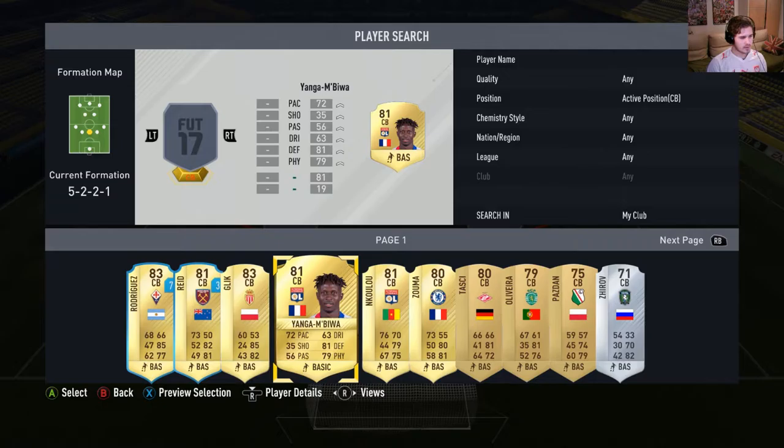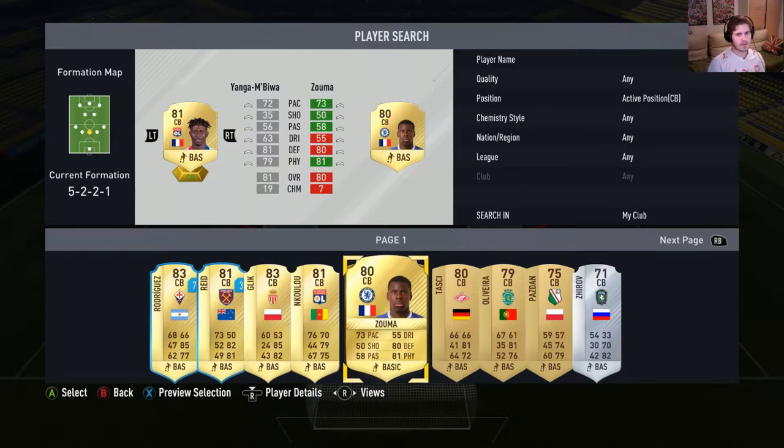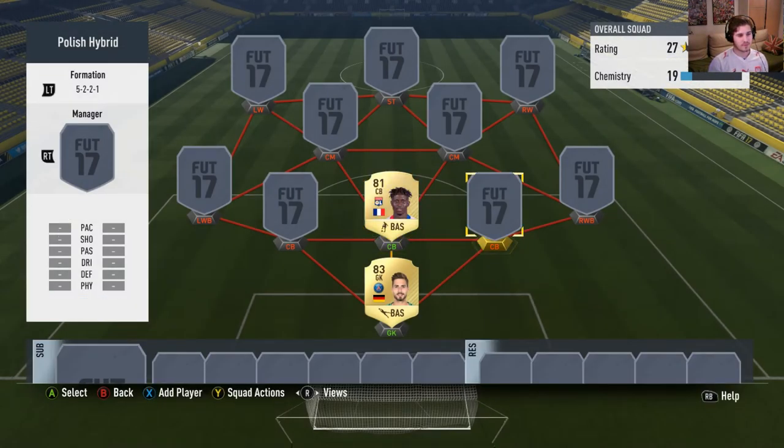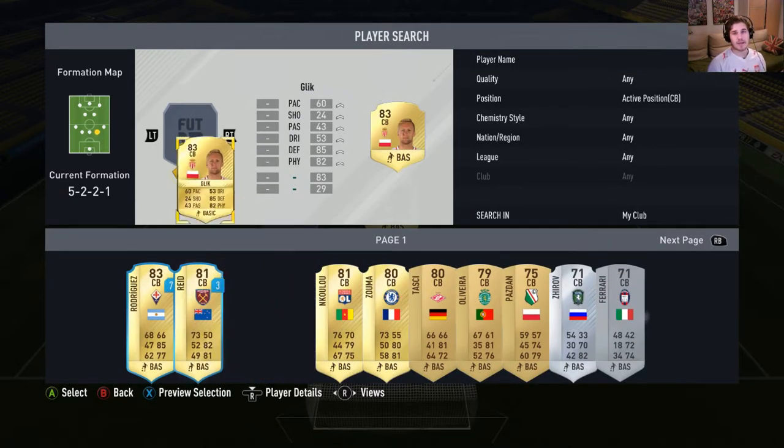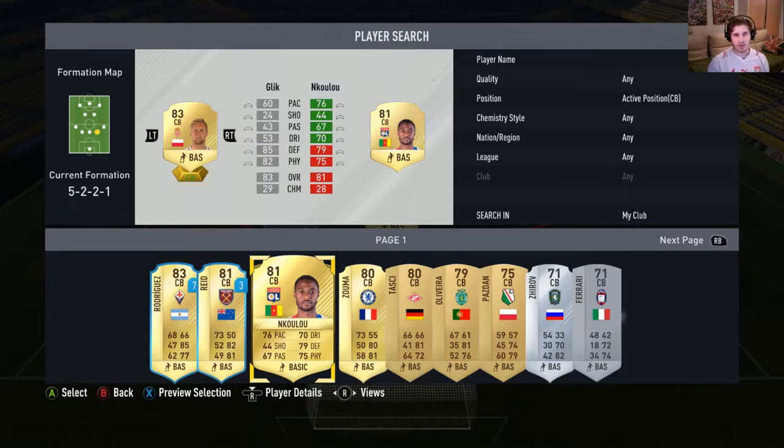In centre-back we will use Yangon Biwa — pick him up for around a K, which is a pretty good price for a defender like him, very pacey. Our first Polish player will be Gleek at centre-back; he is doing amazing in Monaco, one of the key players right now, with like three or four goals in the league, which is pretty sick for a centre-back.